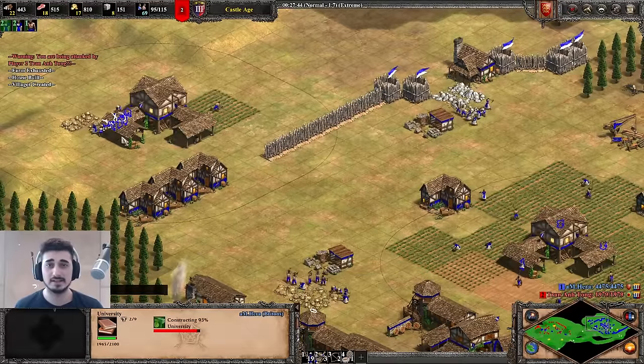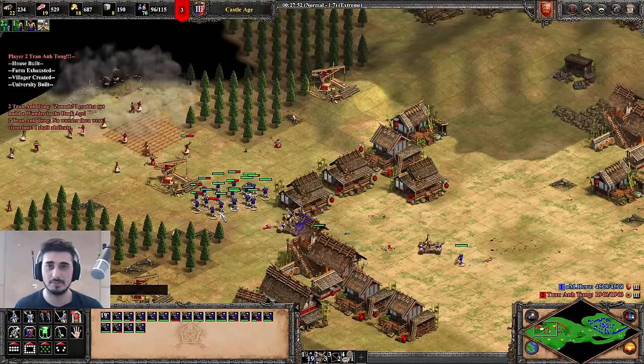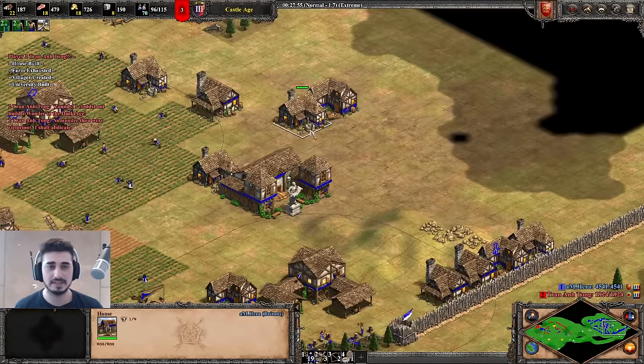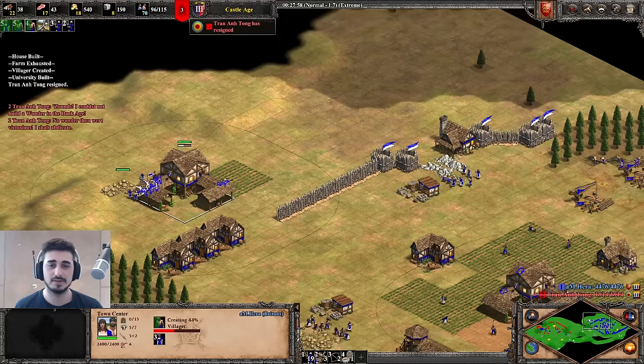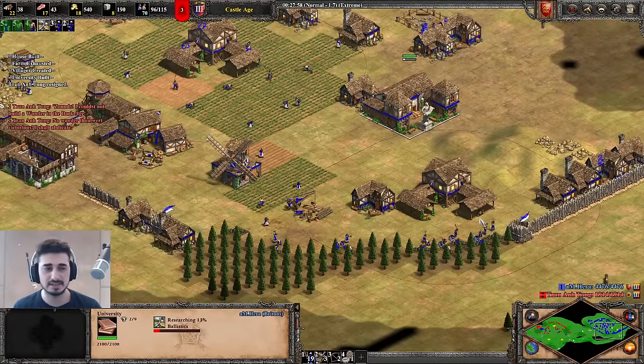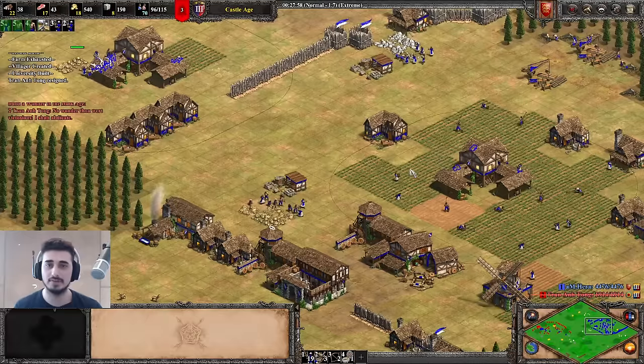This is a standard mistake for newer players — a lot of resources being floated. I'm focusing a lot on my micro. Even though I'm winning, spend it fast. A few units, spent a bunch, making houses. Ballistics is coming in. Maybe I go for a fourth town center. I continue spending my resources and continue developing.